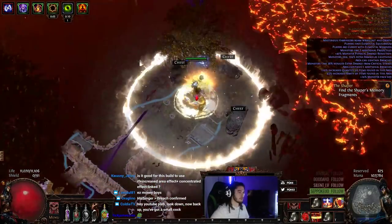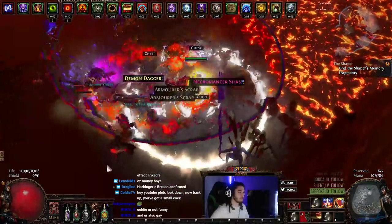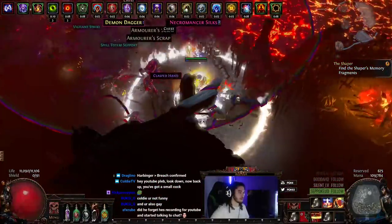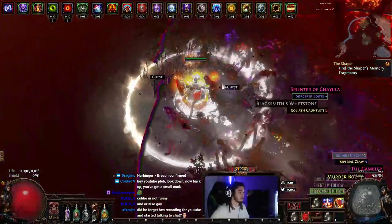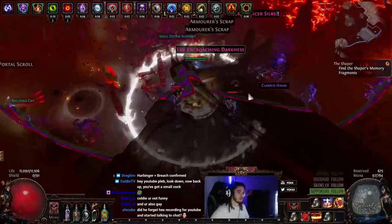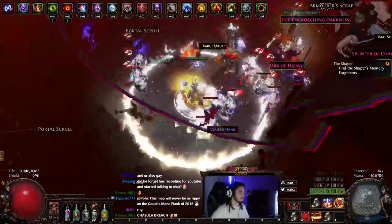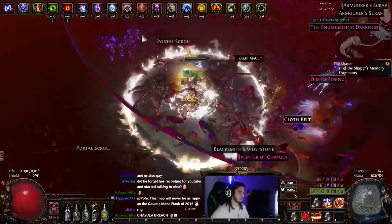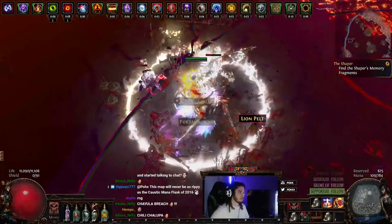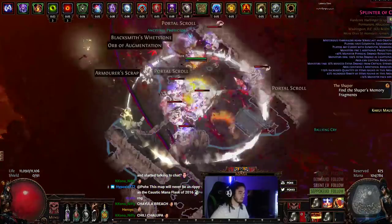Here we go, we got a breach. Is it a good location? It's an okay spot. Chayula breach! I have really bad chaos resists, so this is kind of spooky. Chayula Splinters go for two chaos each, so we already made back our breach map cost.